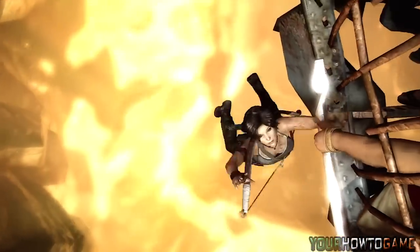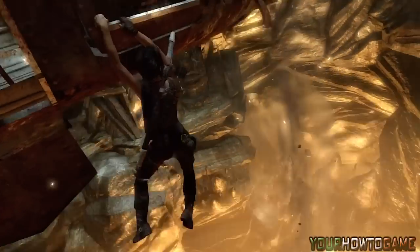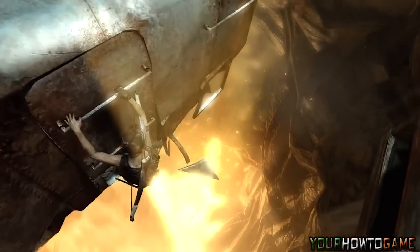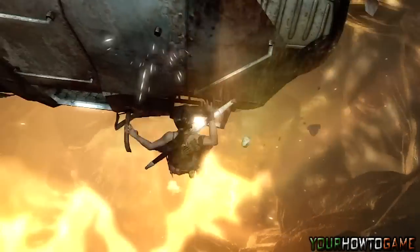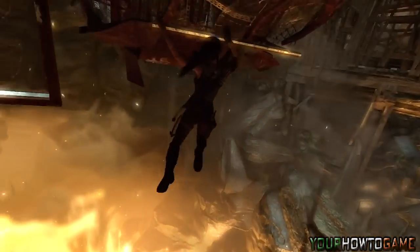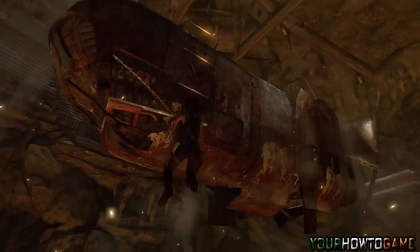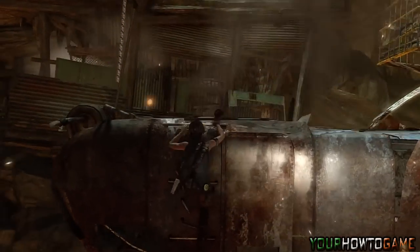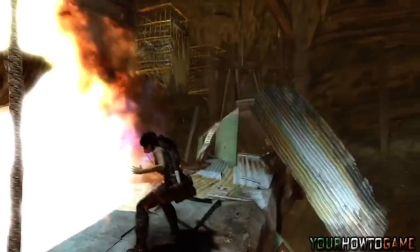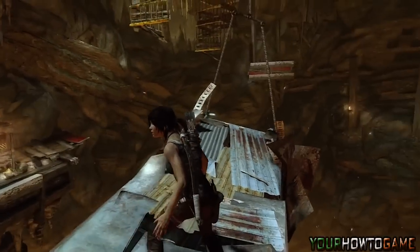After the cutscene has ended, you will now need to do some platforming — climb around and on top of the cage once more. Once on top of the cage, there will be an explosion creating a new pathway in front of Lara. Simply jump across this gap and you will now need to solve the next part of the puzzle.